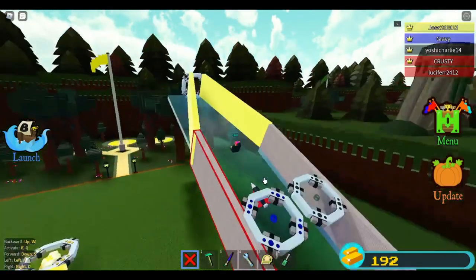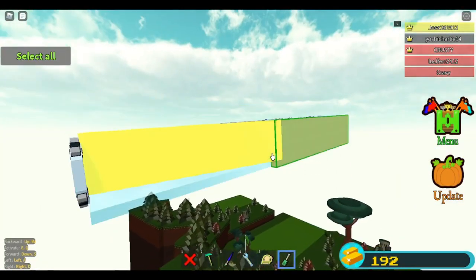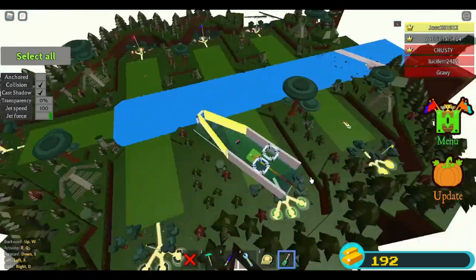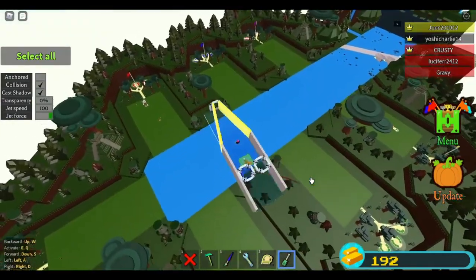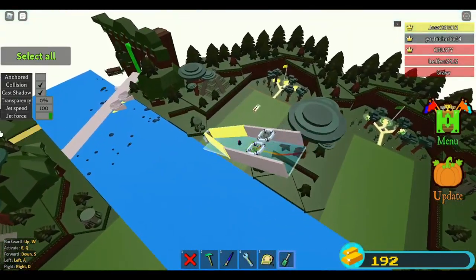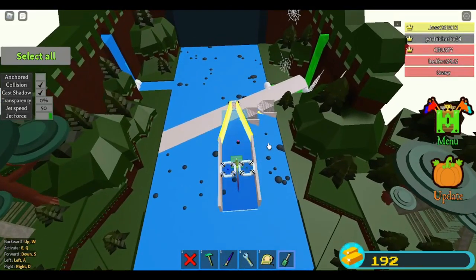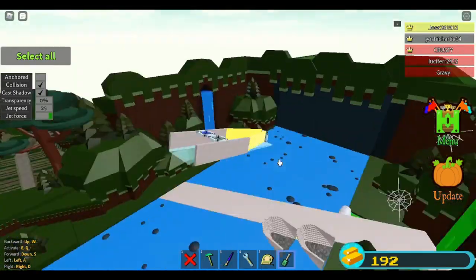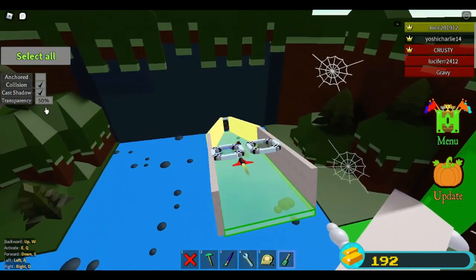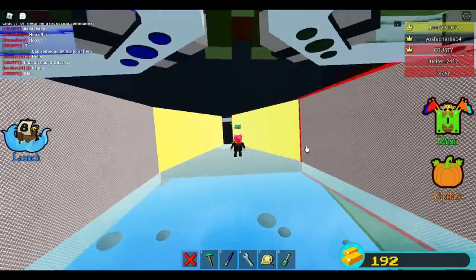Now I'm going to fly this into the entry stage. The entry stage is the stage with the waterfalls before the first stage. Now I'm going to select the jet and fly this thing around just like so. I'll fly it downwards and change the jet speed to 50, then fly it into this entry stage and turn it down to 25. Once I'm underneath those peaks, I'm going to select the floor of this entire thing and anchor it. Next, I'm going to delete the jet and the pilot seat once again.